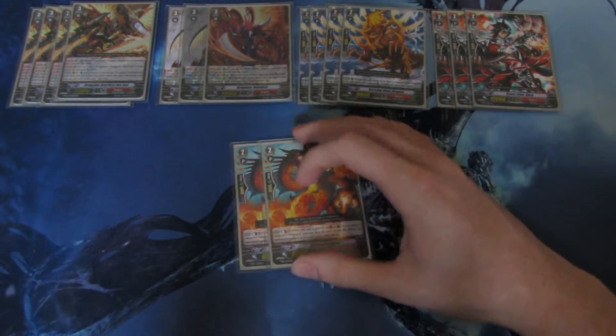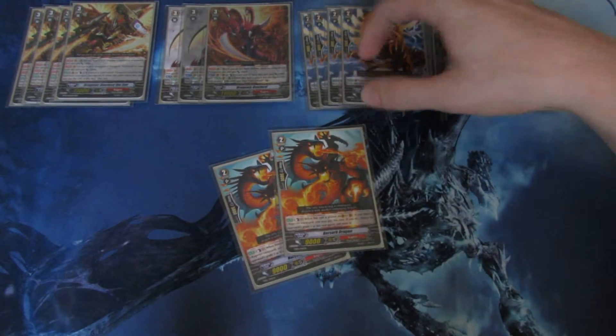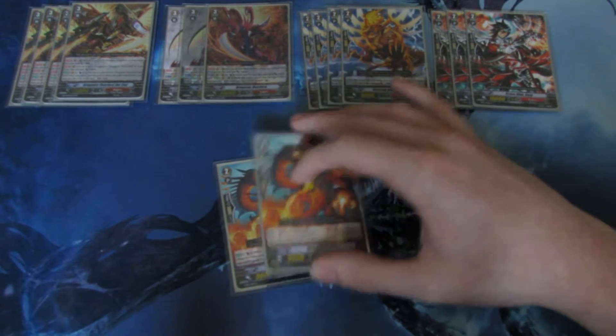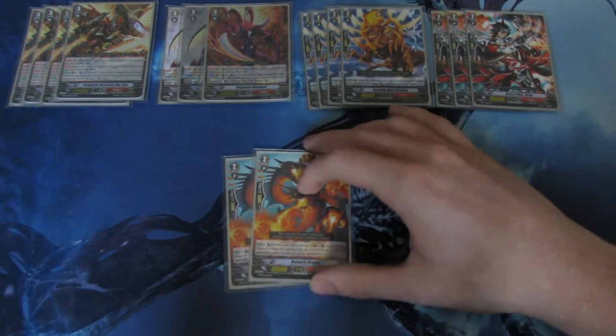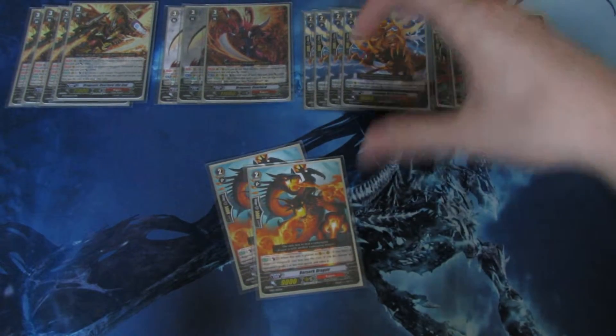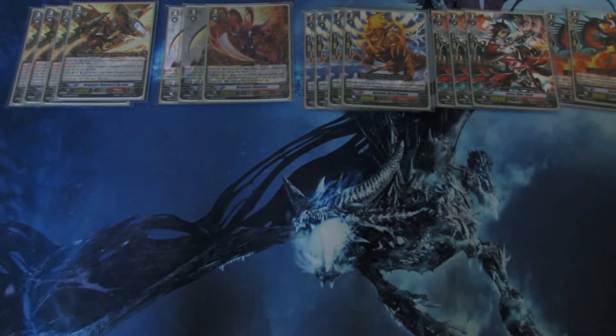For the rest of the Grade 2s, I have two Berserk Dragon to use Counterblast and retire. Your opponent will value their attackers and boosters against your 13k Vanguard. So against Aqua Force, if they put Basil behind in the back row, snipe it out. Very good. So two Berserk Dragon.